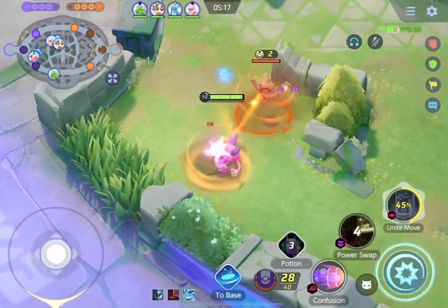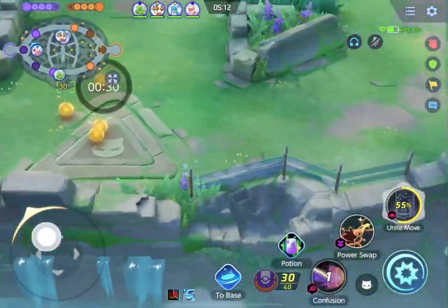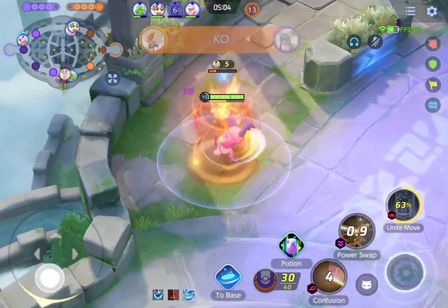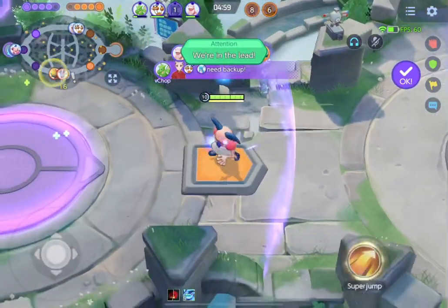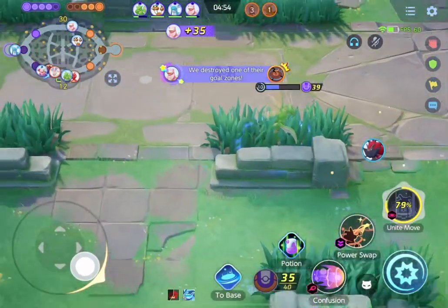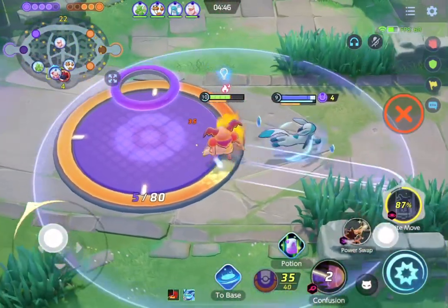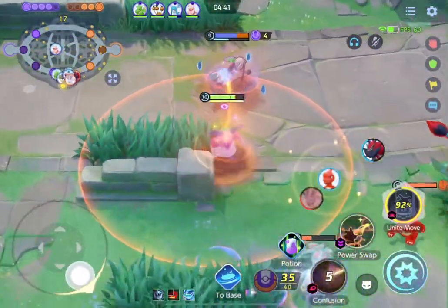The objectives spawn every two minutes - we took them around a minute ago. Which means this Zorik is not going to have Unite for this objective or even the top objective. He might have it in time for the top objective if he really farms hard, but it's going to be tough. It looks like there are two people pushing bot, so I'm going to go help with the jump pad that spawns at five minutes. Looks like he's going to let them get the scores - don't expect too much out of your randoms. I do want to play safe here a bit because I have Unite coming up at 90%, so I want to fight when that comes up.